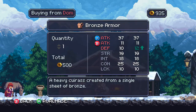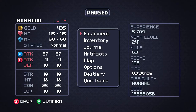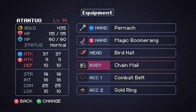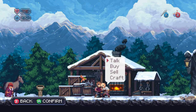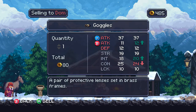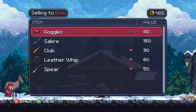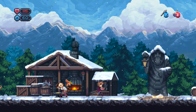Bronze armor, though - that's only 500 for two extra points of defense. It's probably worth it, the way I play. Sell this, and I guess nothing else. The goggles - I mean, they increase INT. I suppose I could technically keep them around if I want to max out my magical damage for a specific situation.